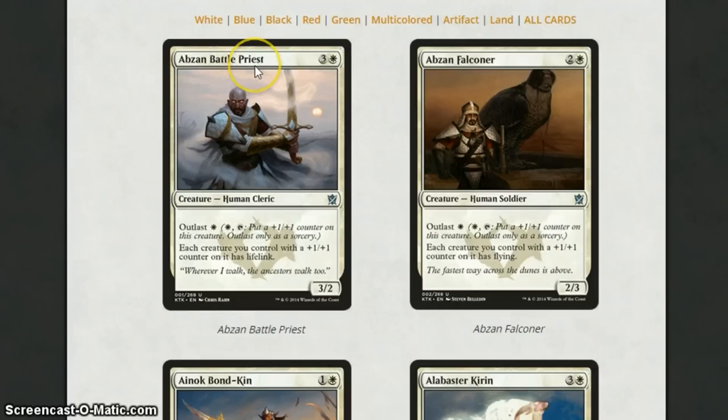We're going to start off with Abzan Battle Priest. For 4 mana, you're getting a 3-2 with Outlast for 1 — pretty cheap. And each creature with a +1/+1 counter on it has lifelink. If Outlast becomes a thing, I can see this being the centrepiece of quite a lot of Outlast decks. Otherwise, it's a really strong card in sealed, and it will definitely see play in standard, and maybe other formats as well.